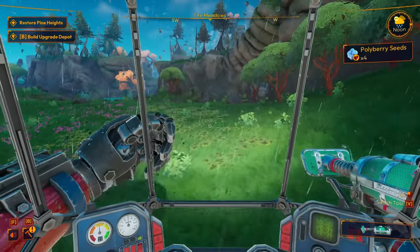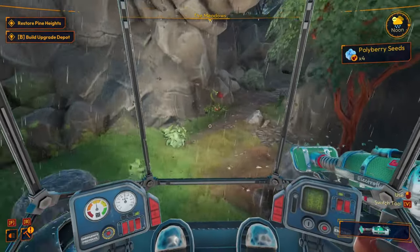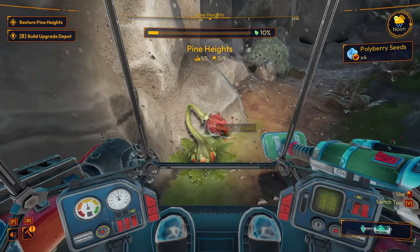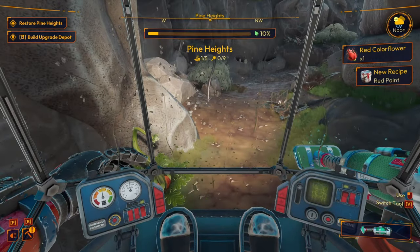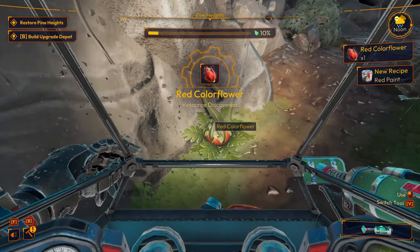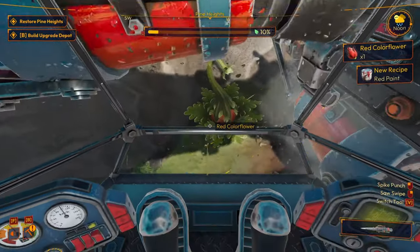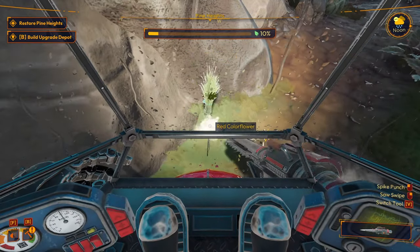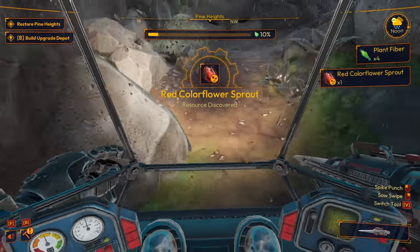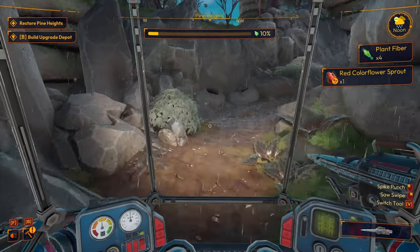Oh what is this, I see something red! Red color flower, new recipe: paint. All right, now can we harvest this thing though? We can! We get red color flower sprout — okay so we can actually plant that now. That's cool.